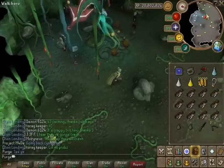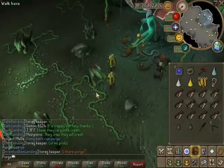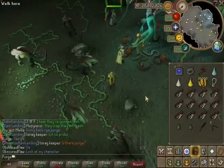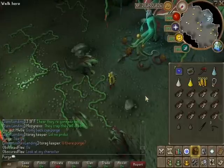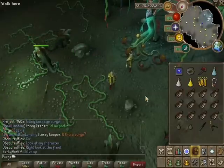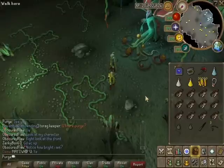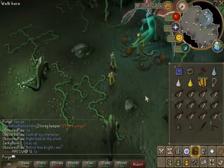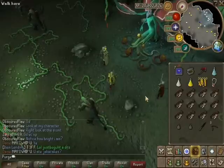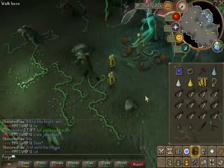Lastly, let me explain the Abyssal Vine Whip. Basically it's made by getting a vine drop from either a Mutated Jadinko Male or a Mutated Jadinko Guard, and combining that vine with an Abyssal Whip. The Abyssal Vine Whip requires 85 Attack and 80 Slayer to wield, it does poison damage, and it has a special attack that summons vines to hit your opponent.